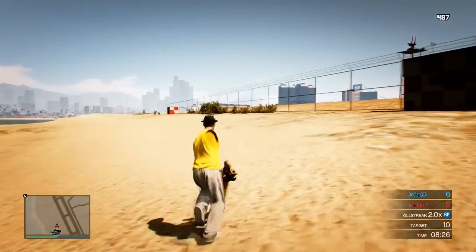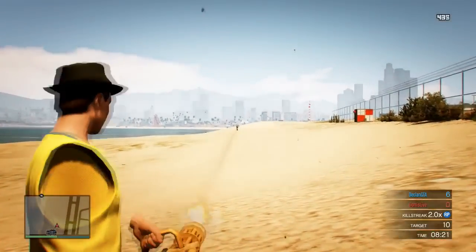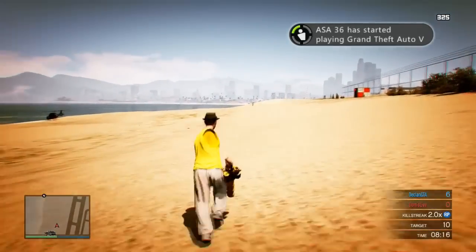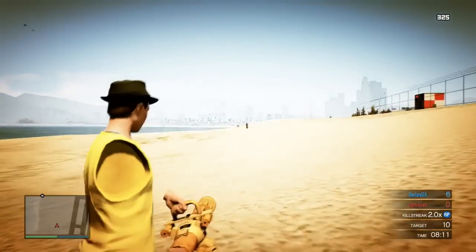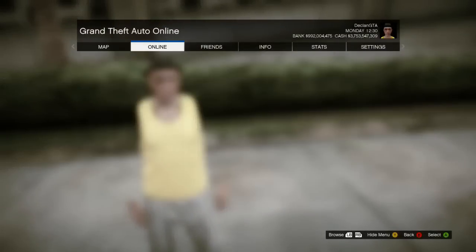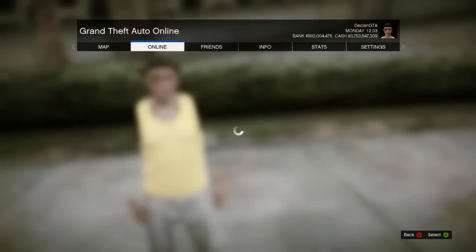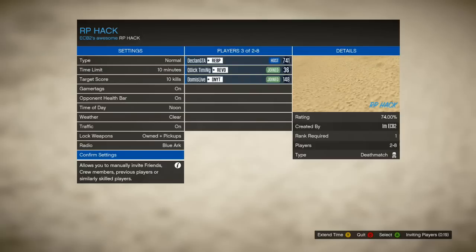What is going on guys, quick timing here. So today I'm going to show you guys this really cool RP glitch. As of right now it is really the only one out, considering Rockstar are really cracking down on these glitches and patching them shortly after they do come out. This is actually a player-created mission which gets you around 100 to 250 RP depending on your rank every time you kill the person on the opposite team.